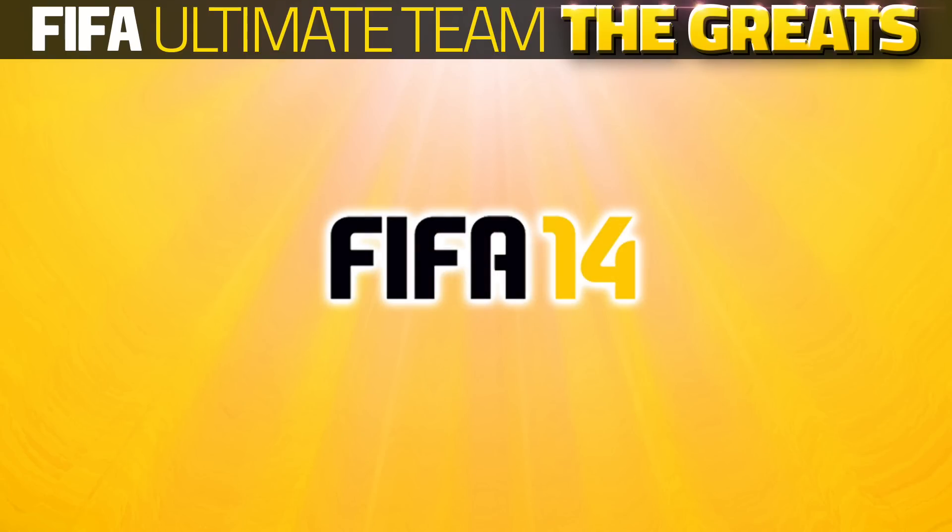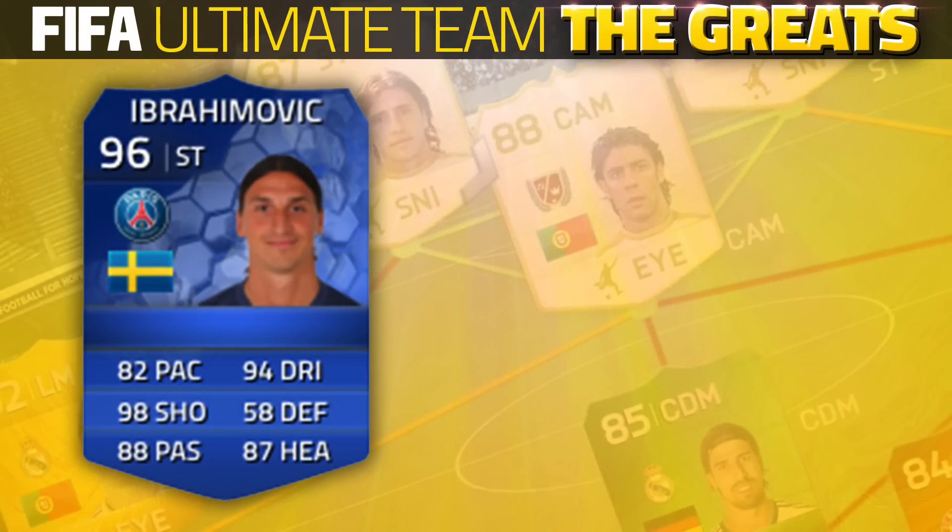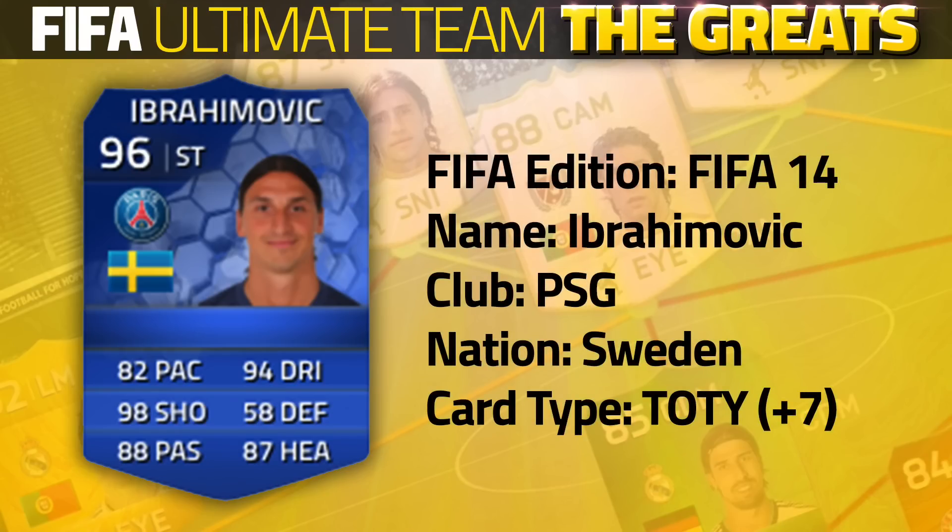Moving on to FIFA 14, this may be one of my favourite strikers ever on Ultimate Team, on any Ultimate Team — it is Zlatan Ibrahimović's Team of the Year card. He has a plus 7 from his overall 89 rated card, and this was back when Zlatan had 5 star skills.